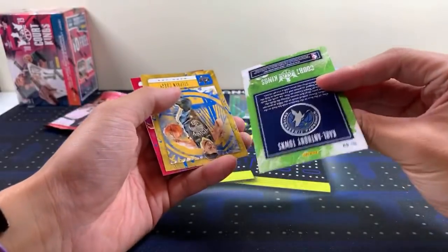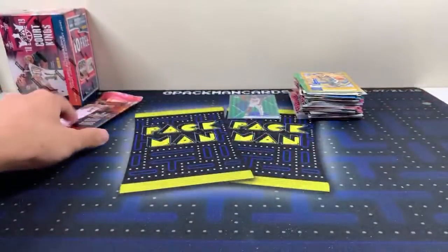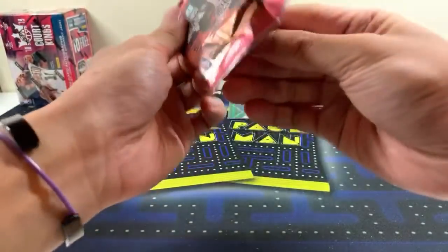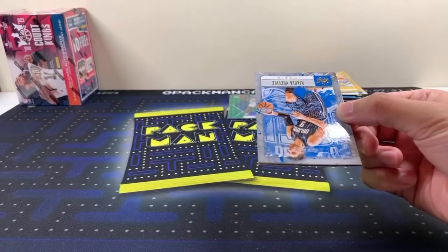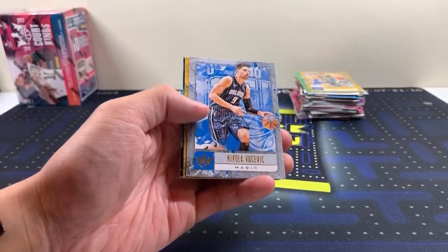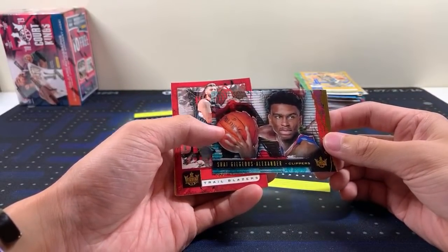Mosaic obsidian first off the line — some of those numbered inserts. Curry and Blake — you always see the same base guys over and over. I do read the chat, sometimes I don't see all of them but I look down every now and then. Elite looks all right — Shea Gilgeous-Alexander for the Clippers, nice. The problem with Elite is there's no on-card autos, no RPAs, and the pen pals which are usually on-card in football are not on-card in basketball.